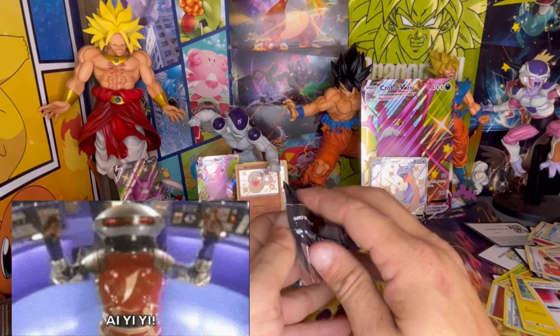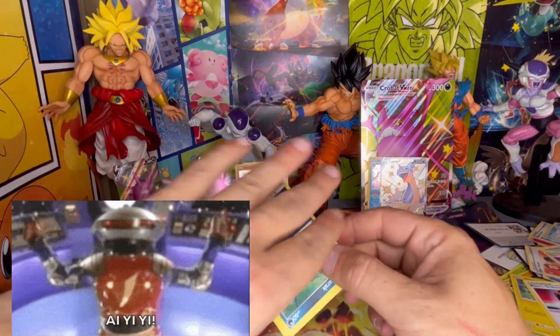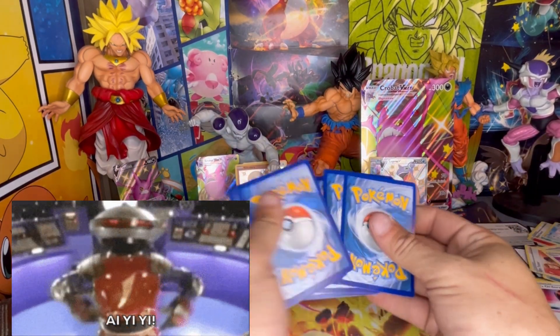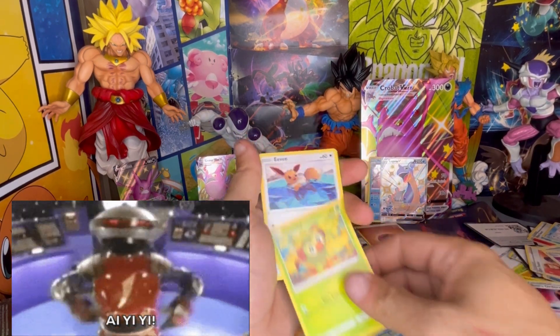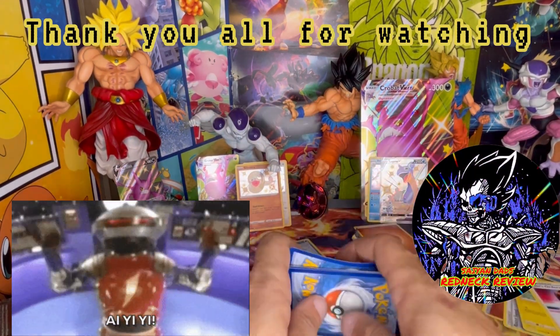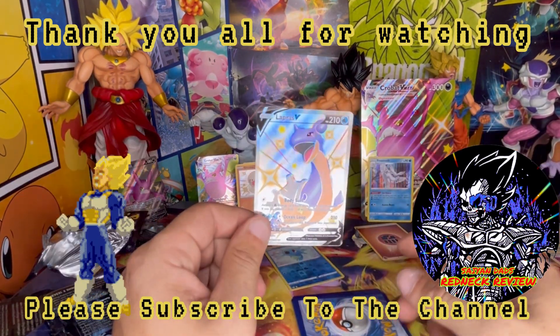Last pack — let's see if we can have some last pack magic. That's a pretty good hit out of our box — we have the Shiny Lapras V. Check that out. There's a code card. Here's our pack trick: Electric Energy, Ball Guy, Gym Trainer, Spinarak, Snom, Grookey, Eevee, Morpeko, Grookey, and a Yanmega regular holo, guys. Thank you all for watching. This has been Redneck Review and we will catch you on the next one.